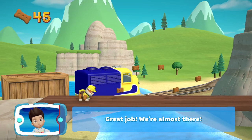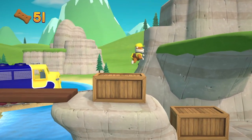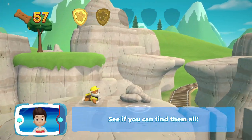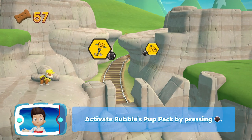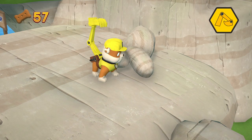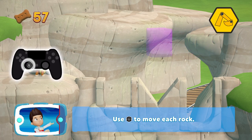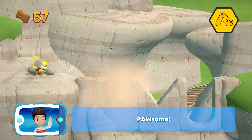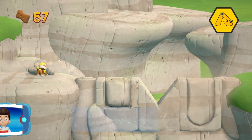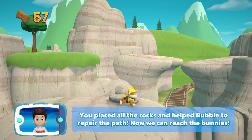Great job, we're almost there. A golden paw print — you've got it! See if you can find them all. Rubble can use his pup pack to pick up those rocks and repair the path. Activate Rubble's pup pack by pressing the circle button. Help Rubble move the rocks into the right spot — use the left stick to move each rock. Press the X button to place the rock where you think it goes. Awesome! Perfect! He placed all the rocks and helped Rubble repair the path. Now we can reach the bunnies!